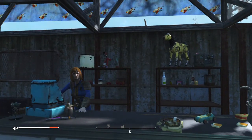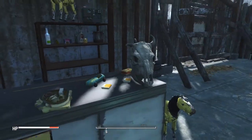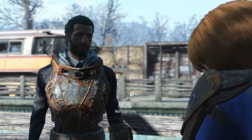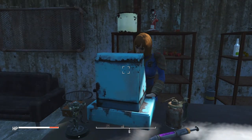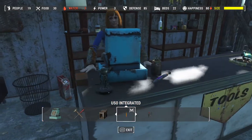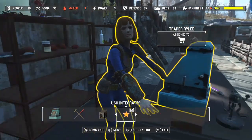With the mods I have, it actually let me build this. I put a whole bunch of stuff here with OC Decorator. Let me just go into workshop mode — it's going to freeze for a second. This cash register right here is what I assigned Trader Riley to.